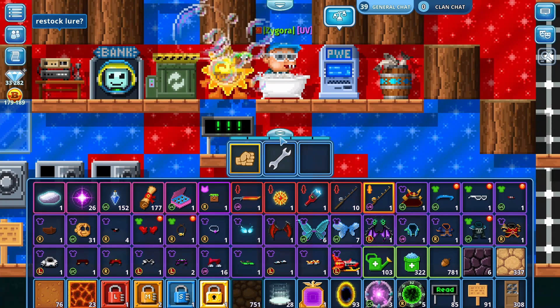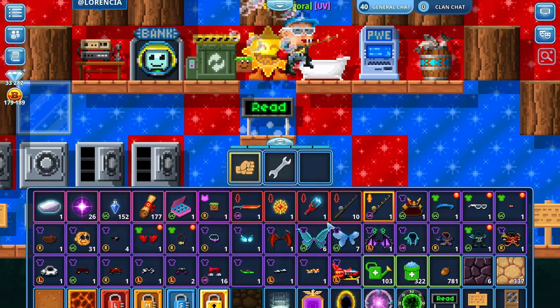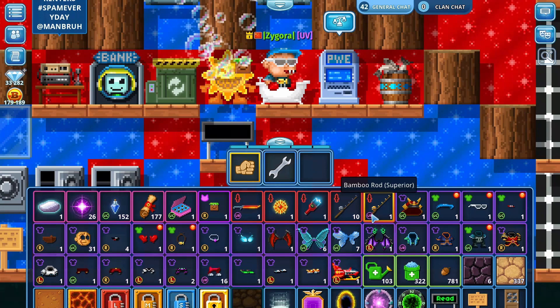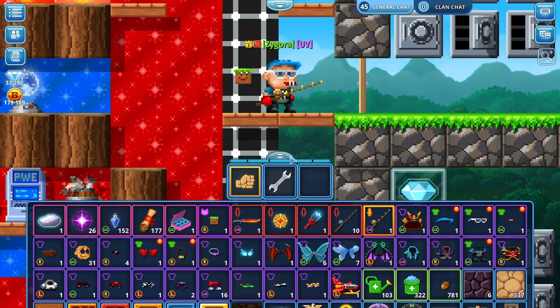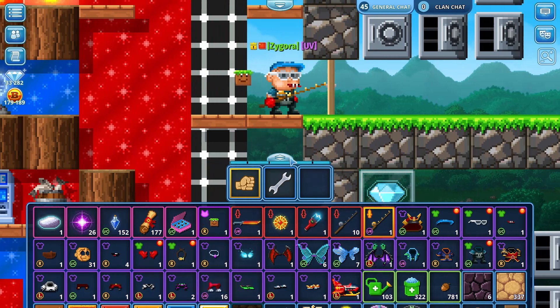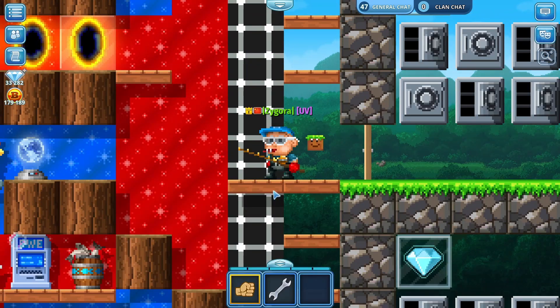While we're waiting, we're going to be testing the rods using the same lures and the same amount. The plan is to use 100 Pink Small Minnow lures — it's a good lure for the Bamboo Rod — and we're going to compare if both rods give the same gems and the same time needed.